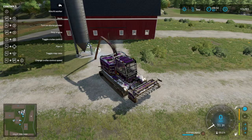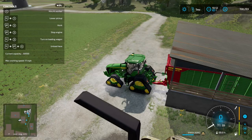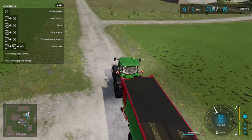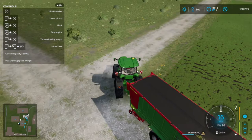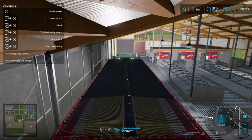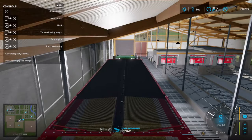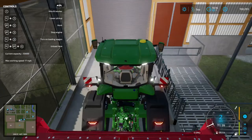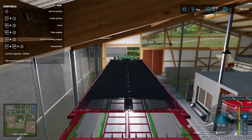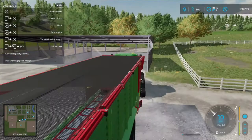Then we're done here — we're going to grab the trailer full of straw and take it down to the cow barn. We'll go inside the barn to empty it out and wait for the door to open up. As soon as it's all empty, we'll go out and wait for the other door, then park the trailer and head back to the yard with the tractor.